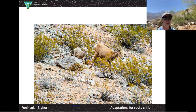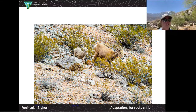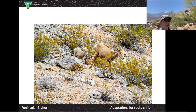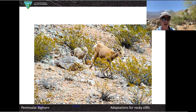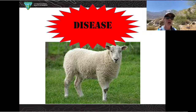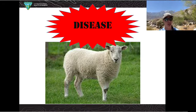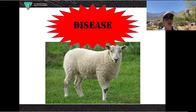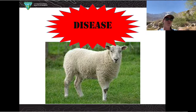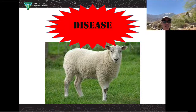Some of the threats to the bighorn: their primary predator is the mountain lion, which is part of the reason they need to run on steep slopes — they have really good feet for clinging to rocks. When they travel in groups, they'll stand and look in all different directions to always be on the lookout for approaching predators. Another big issue is the spread of diseases from livestock — sheep on farms can get diseases like pneumonia that can spread to these wild populations. Urban sprawl and development also causes habitat fragmentation, which isolates different groups of sheep so they're not able to find each other and breed. Wildlife corridors are something that can help with that.